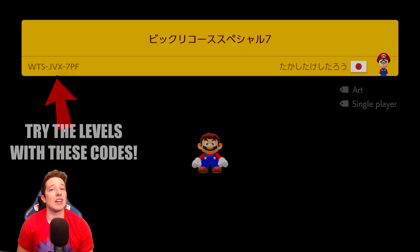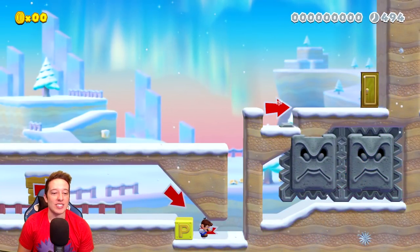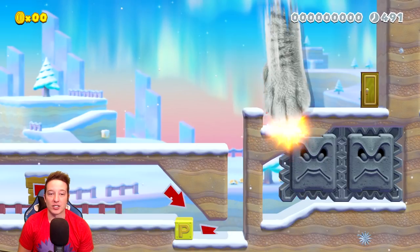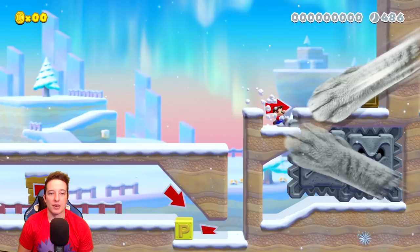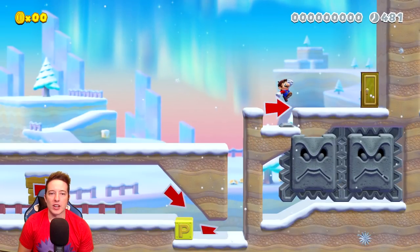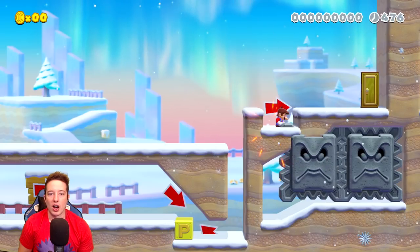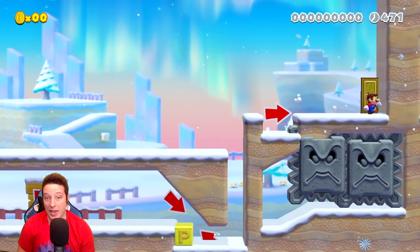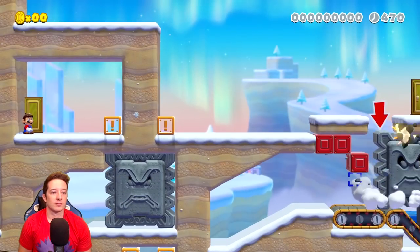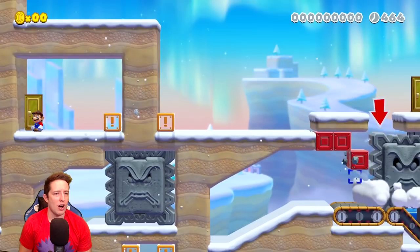Next up we have a Japanese level - it doesn't say Uno Mas but I think we're in for some wacky things. Right off the bat, the leftmost Thwomp is doing some weird things. What's weird is we cannot stand on the corner of this Thwomp no matter what we do - we get pushed off. So that's kind of interesting to note, aside from the cat paws. Let's go through the door. There are two Thwomps smushed together.